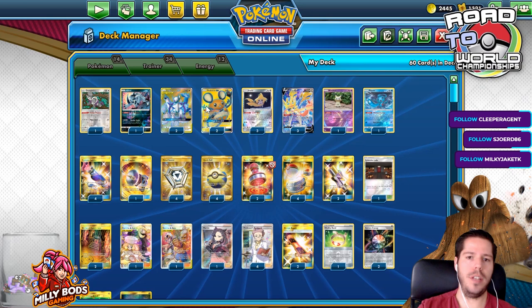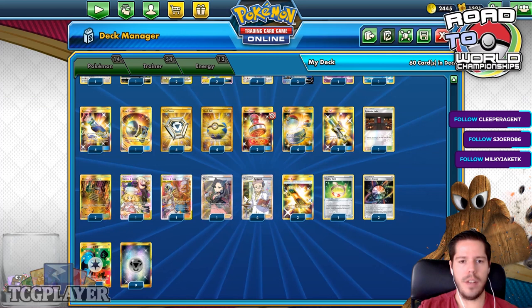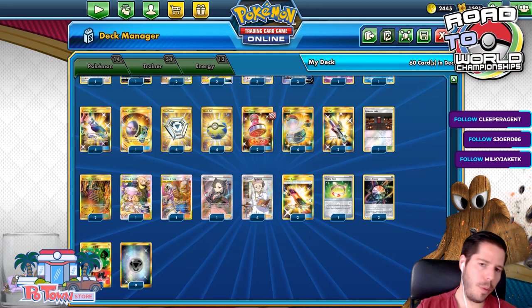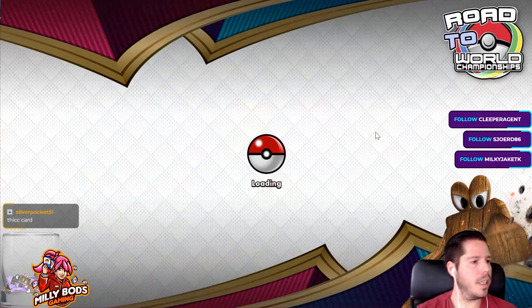We have Phione, Mimikyu, Absol, and Oranguru for utility attacks, plus Jirachi and Dedenne for draw. We have Metal Saucer and Custom Catchers. It's a very straightforward, consistent list — a little low on supporters. Surprised not to see a Malamar or an extra copy of Marnie or Cynthia. He compensates by playing a couple of Dedennes. Let's jump into the ladder and see what we can do with this Oceania 5th place deck.